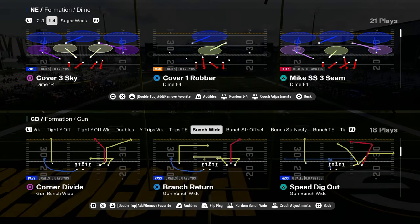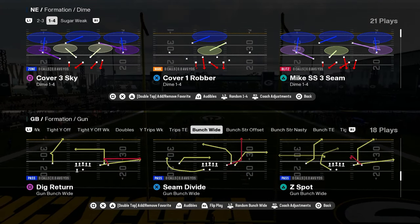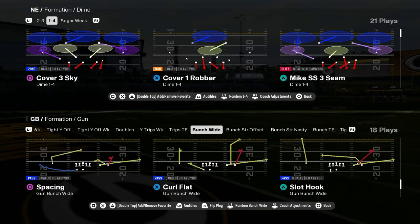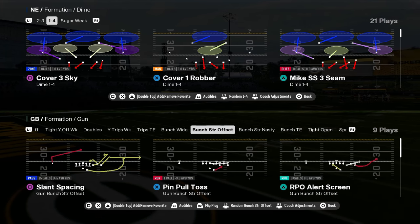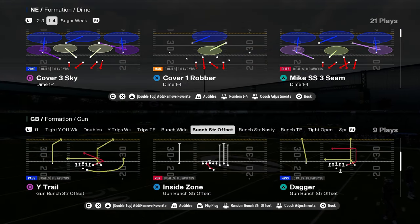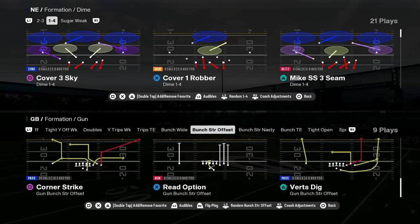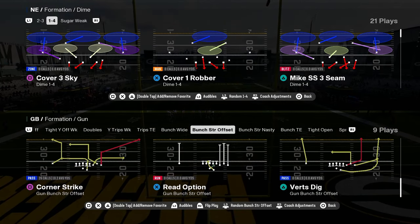You have bunch wide — I think bunch wide is better than people are giving it credit for right now. You have Z spot, which the Z spot post is making a comeback. You have curl flat and some good routes, Y trail. You have bunch strong offset — really good. The only thing you don't have here is I think corner strike is one of the best plays in the game, but you don't have flood — you have everything else from bunch strong offset.